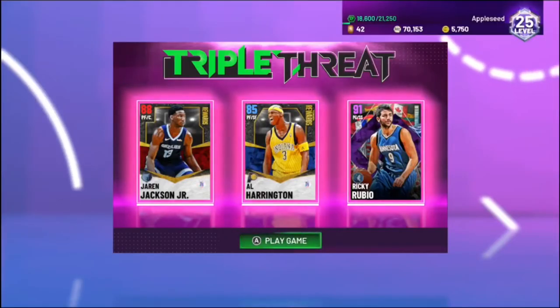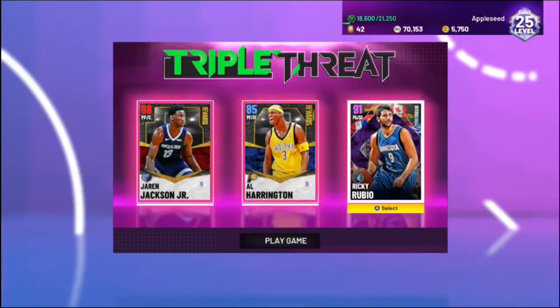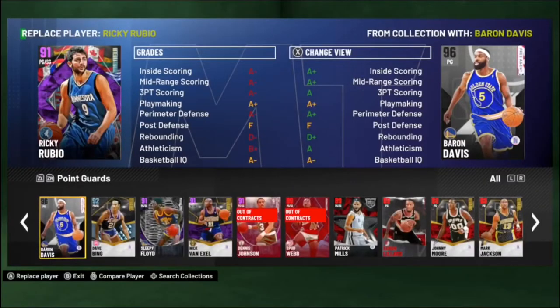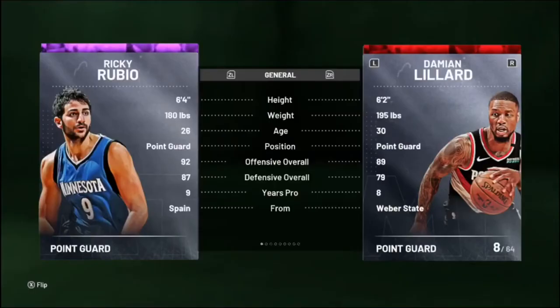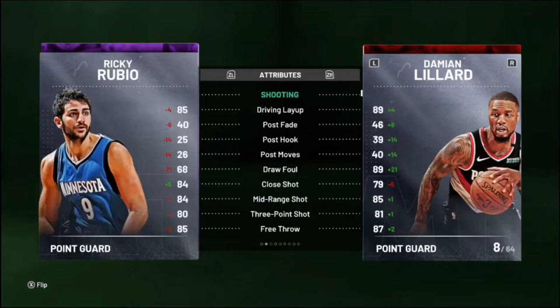We are back with another video on NBA 2K21 My Team. Today we have ourselves an Amethyst Ricky Rubio gameplay. I'm going to compare him to Damian Lillard, because why not? I got this guy for 15,000 MT. He just came out of the new packs yesterday. He has 92 offensive, 87 defensive — that's nuts. He has an 83 three-point shot. In case you don't know, Rubio's not that great of a three-pointer, so that's incredibly generous.